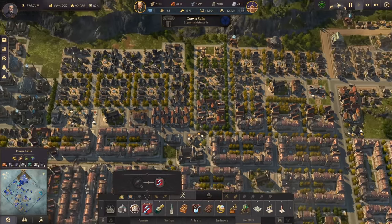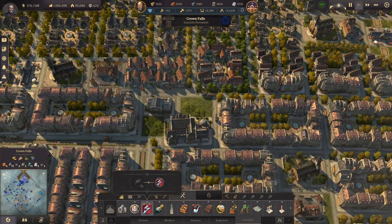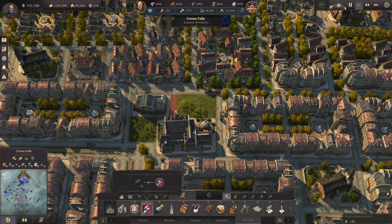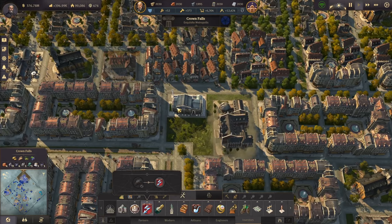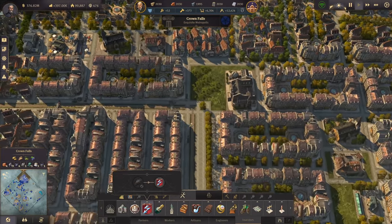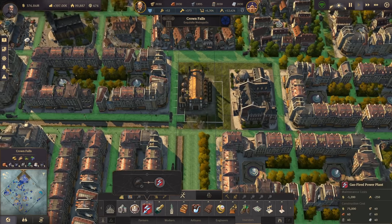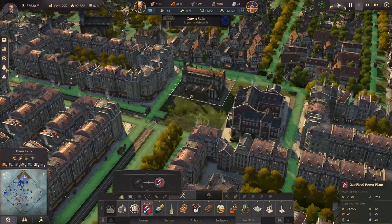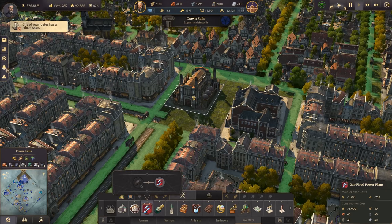We can relocate the pub - we have lots of artisans and engineers here so they won't miss it. Let's get rid of that street, move the police station up, and now we have a bit of space here. This is just a perfect place for a gas fire power plant.